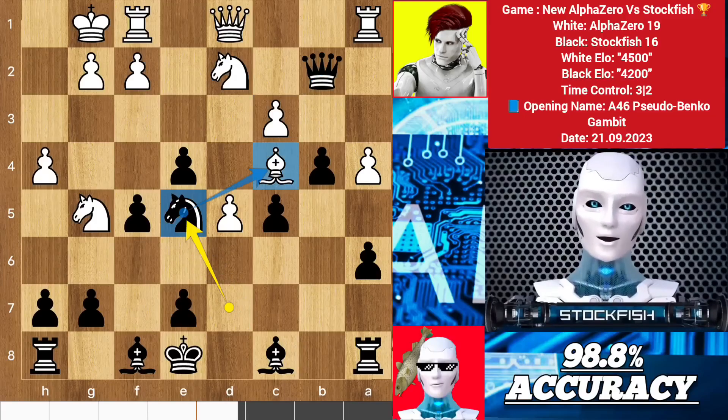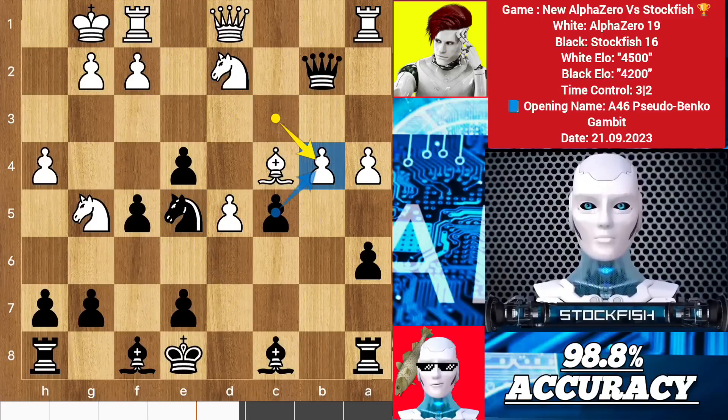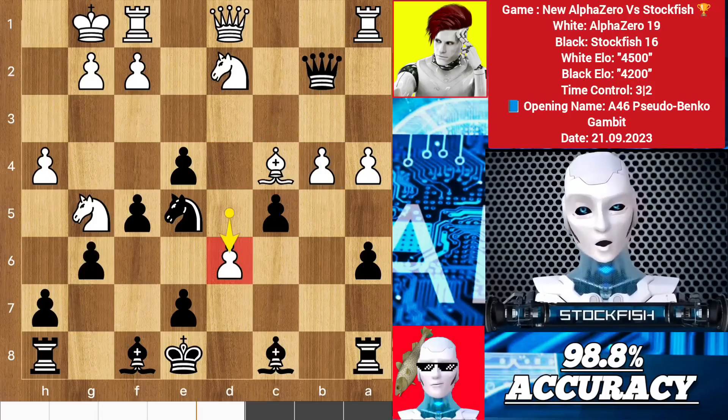Back to the position, I played knight e5. c takes b4 — taking the b-pawn isn't the best move because the rook will get the b-file with tempo. So g6 to develop the bishop, but Alpha, in time, strikes the kingside with d6, trying to open up my king position completely to weaken these squares.